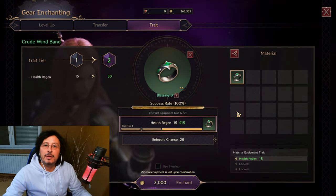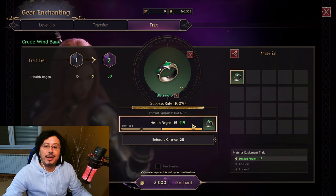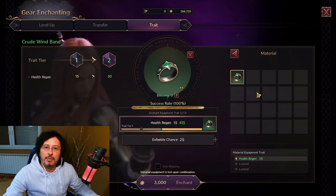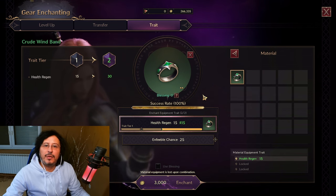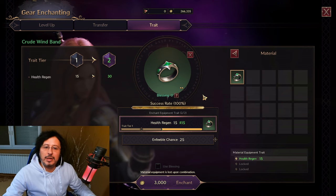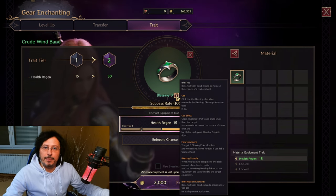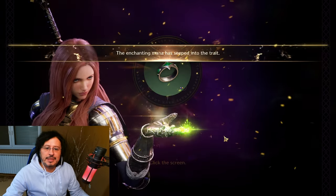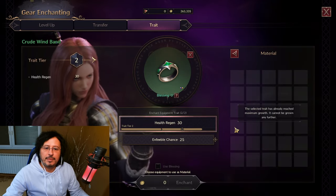I can now additionally upgrade these traits. For example, this health regeneration 15 I can upgrade using another ring. You don't need an exact duplicate item for the upgrading system — just an item of the same type. It's important to note you can see here 'blessing.' You can also choose 'use blessing,' which is basically a fail stack. This upgrading of your trait is not 100% — you can fail. But if you fail, you accumulate these blessings, and at some point you'll want to use blessing to have a better chance of succeeding. Let's do the upgrade — it's green on green, very simple. And it's done.